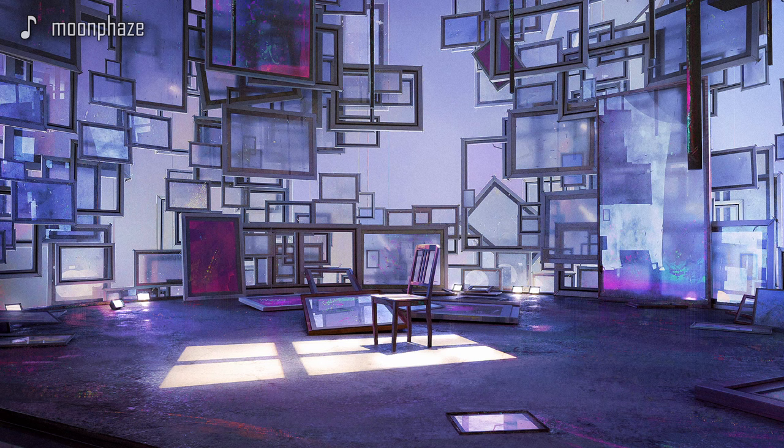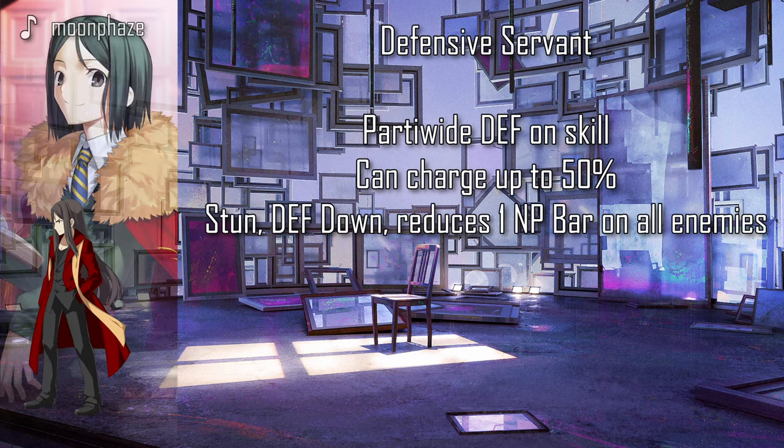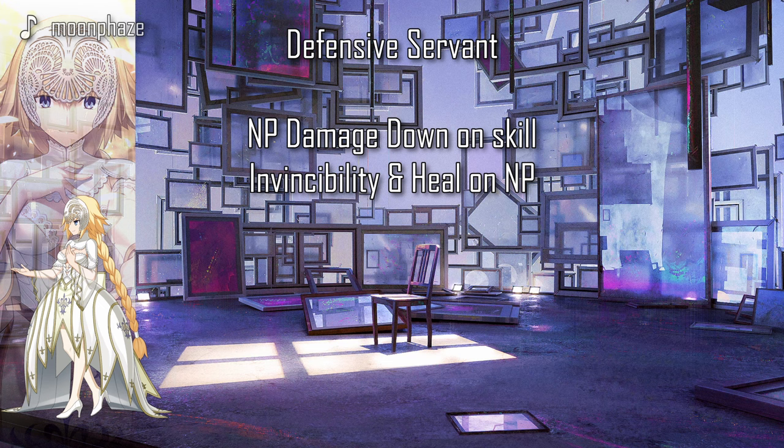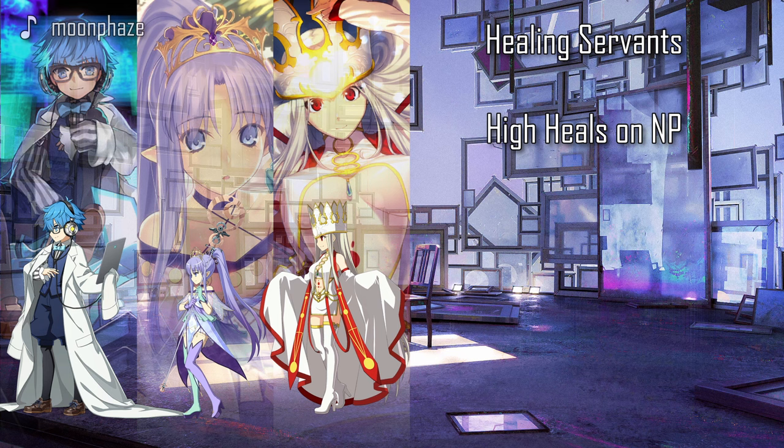Now for the part about stalling — here's a small list of who was in the team and what they brought. Mash only brought defense. Waver gave defense, charge, and tempo with charge loss. Jeanne was able to give tempo and invincibility plus some healing. Merlin was there for invincibility, charge, and healing. Hans, Irisviel, Medea Lily were there specifically to heal people.